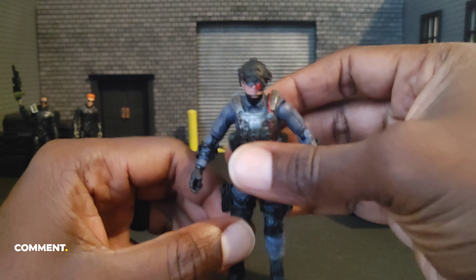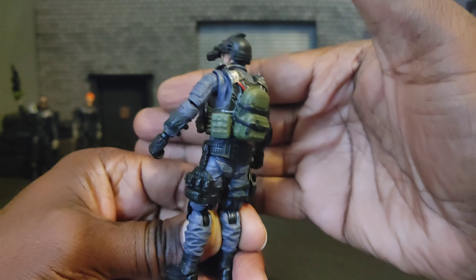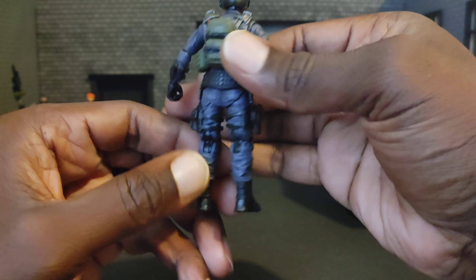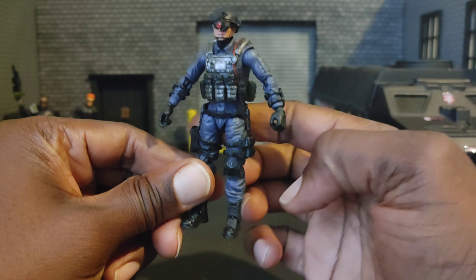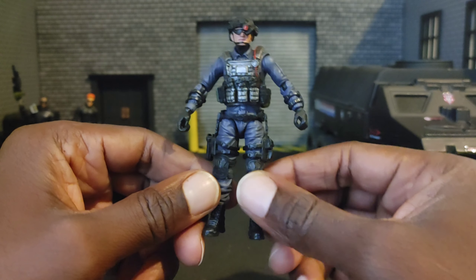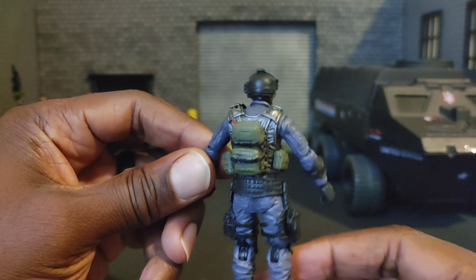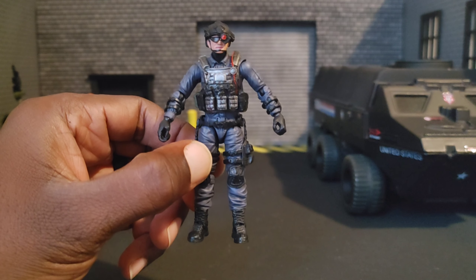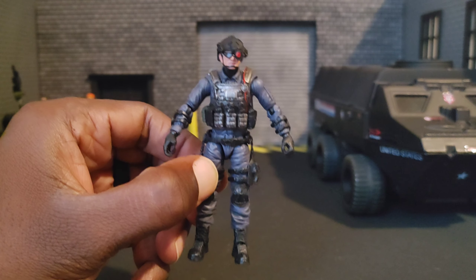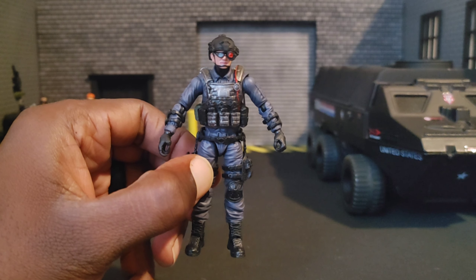Let's get a 360 view. He's got his helmet on with a scope, some pouches, a backpack, and on the sides he's got more pouches, a drop-down leg holster on one side, and a drop-down leg pouch system on the other. He's got knee pads too — pretty cool helmet. It would be cool if they gave you extra head sculpts, like maybe a plain un-helmeted head or a helmeted head without the scope on it.